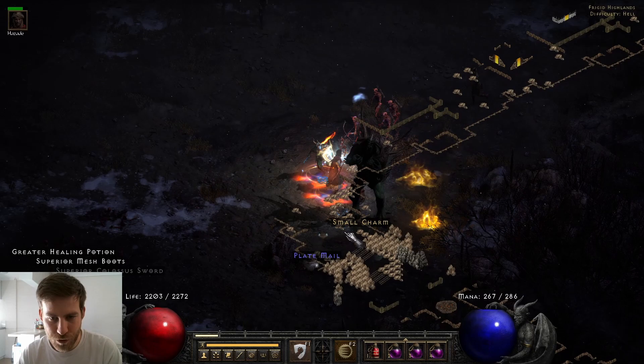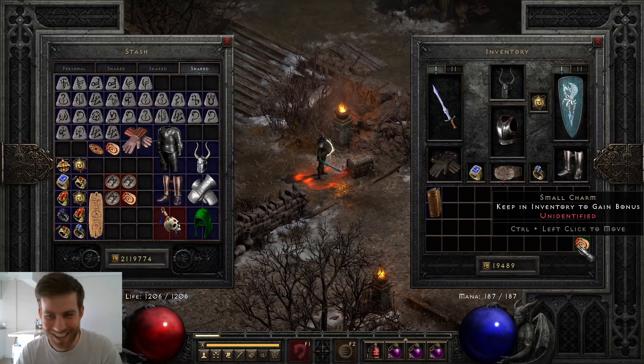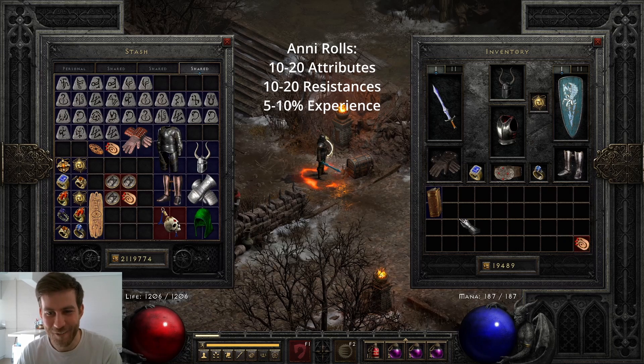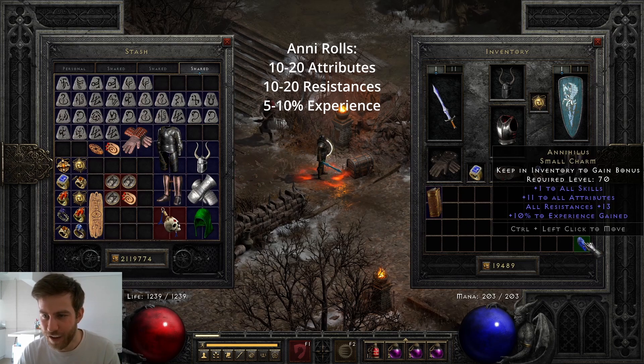Now the fun part — we get to identify all five Annis. I'm so hyped I cannot even articulate it. First one: 18, 12, 7, 11, 13, 10 on the experience. 10 XP is pretty good — everything else is trash but 10 XP is amazing.